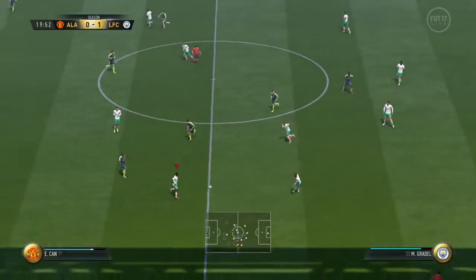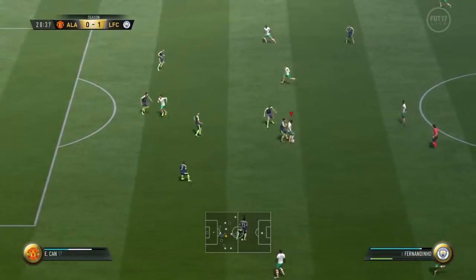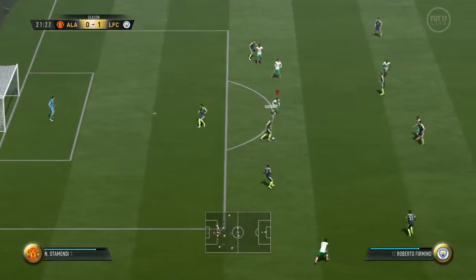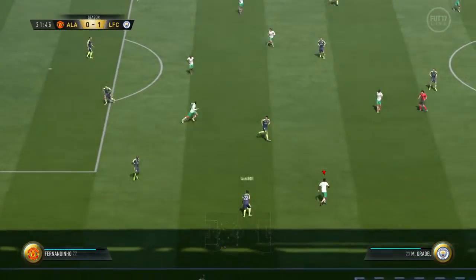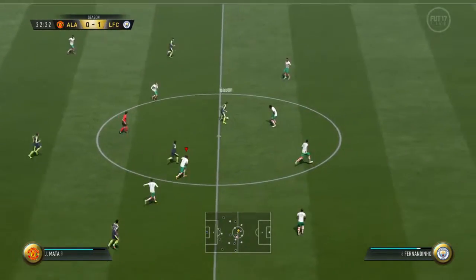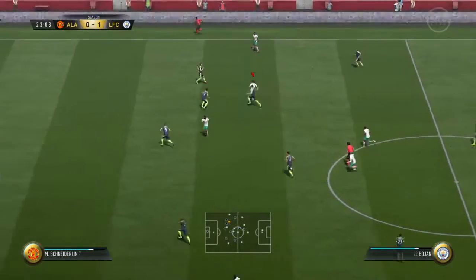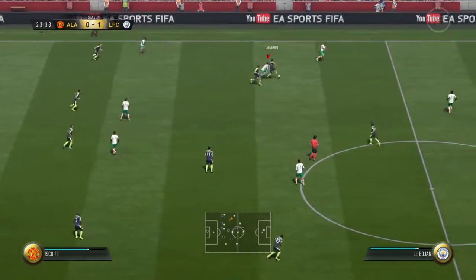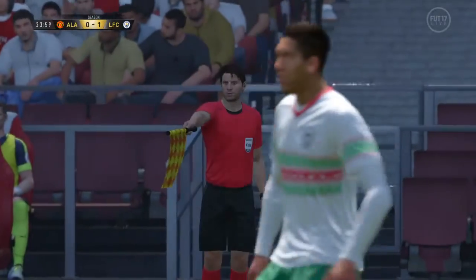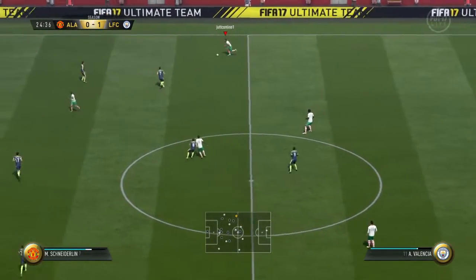Fernandinho. Max Gradle. Little private game between the two of them. Into the attacking third. Fernandinho — his teammates will thank him for that. Mata. Good interception. He could be in. That was a chance to really get in at the goalkeeper, running off the defender, but he's run offside. Just failed to look across the line.